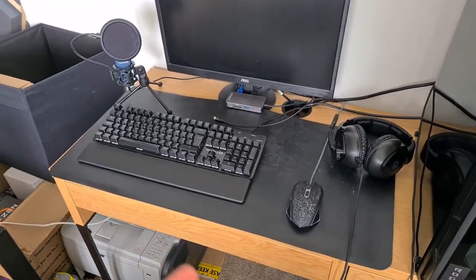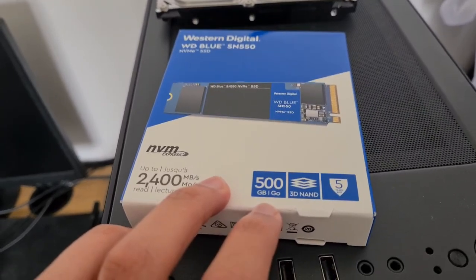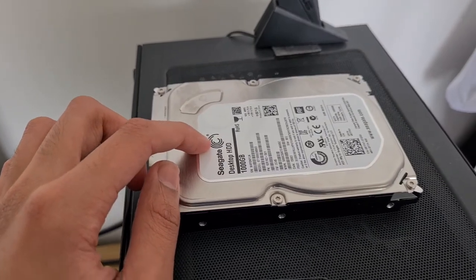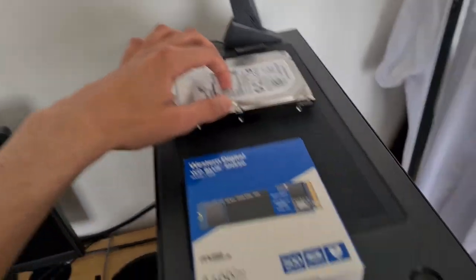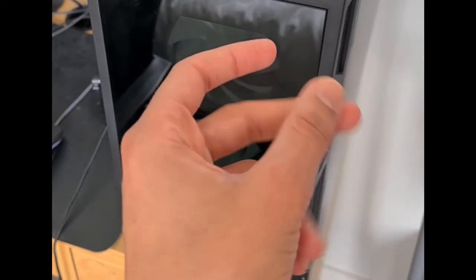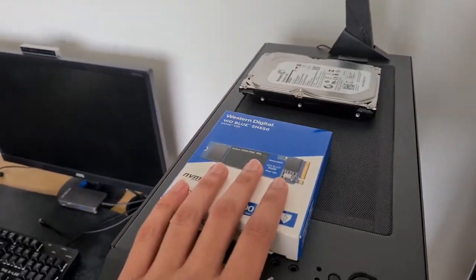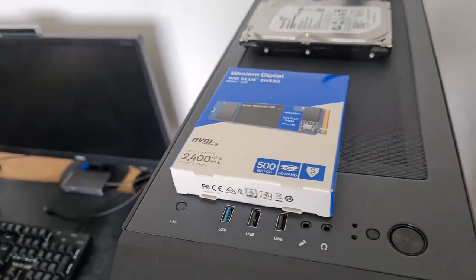Let me explain what we're doing because this is getting a bit confusing. We're going to be adding this WD Blue M.2 500GB, which is going to be very nice for our C drive. For additional storage we're going to have another 1TB hard drive that I just dropped. I already have a 1TB hard drive and about 400GB of additional SSD storage, but I've never had an M.2. So this is going to be a brand new experience — to see that read and write speed. That is going to be very nice.